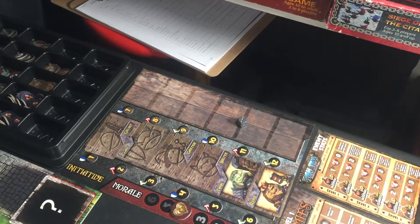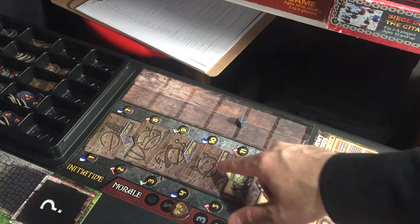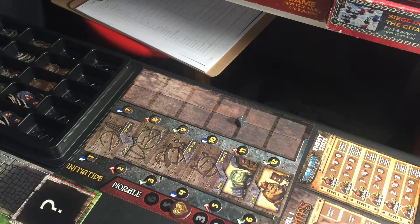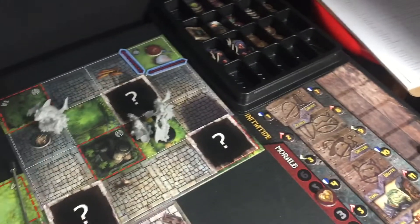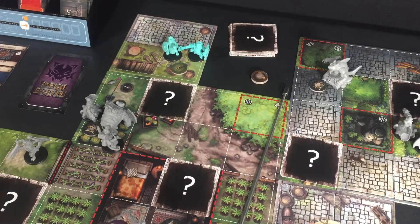That is an absolutely terrible initiative order — I am not happy with that at all. I really want to get my brute down to the last spot so they only have extra movement on their turn. Well, that is the setup. Now remember, we're trying to find the three keys and escape with our lives.